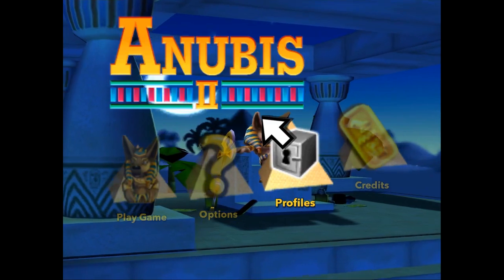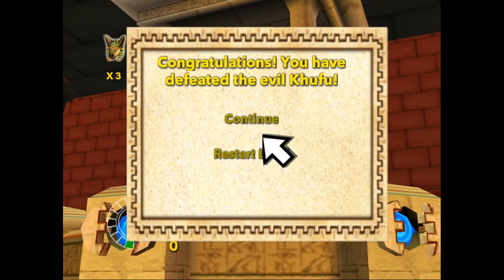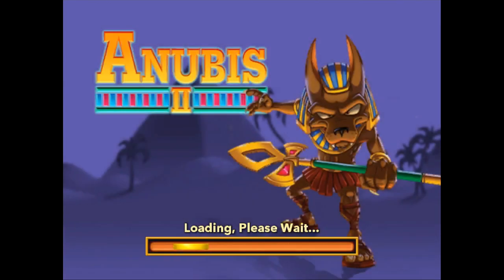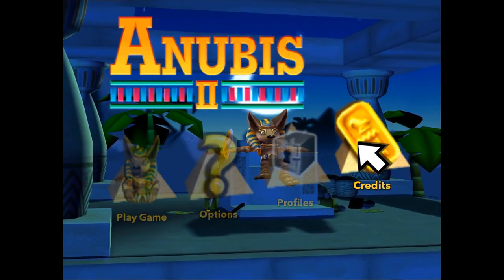Wait — the text at the end says 'Congratulations, you defeated the evil Kufu!' But on the back of the box it says defeat Mumhotep in a final battle. So the boss on the box is Mumhotep but in the game it's called the evil Kufu. Maybe that's the kind of creature he is — but I think they just forgot.